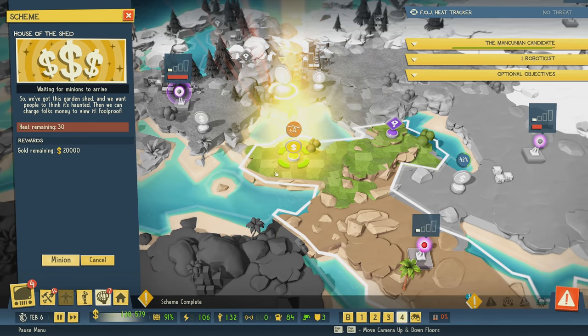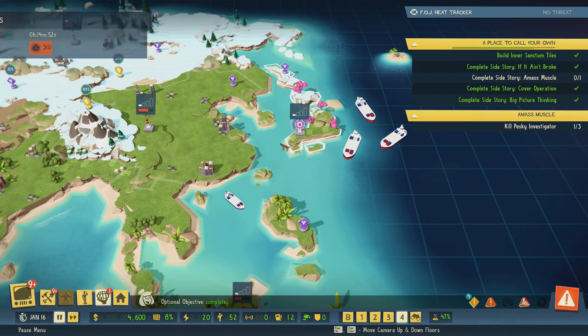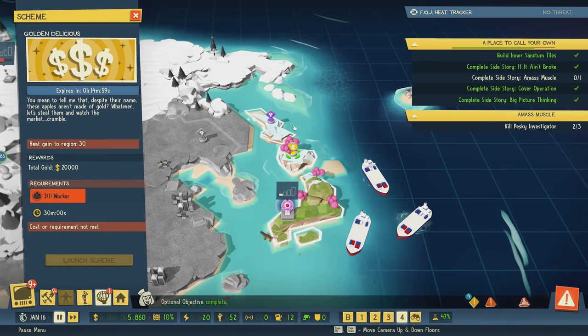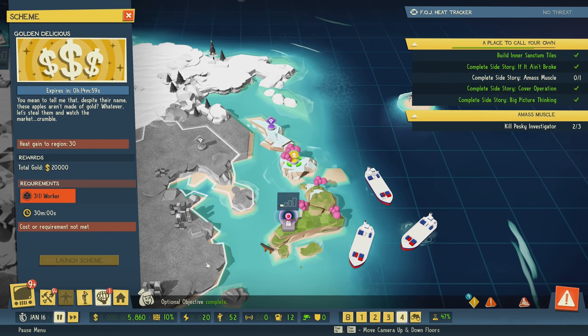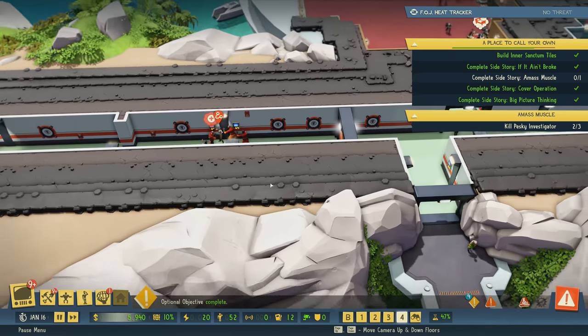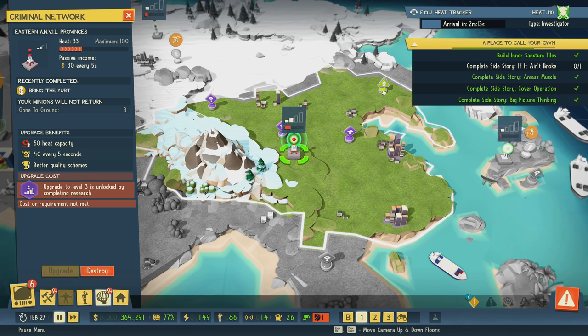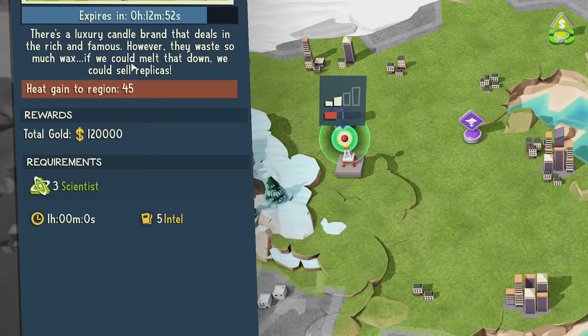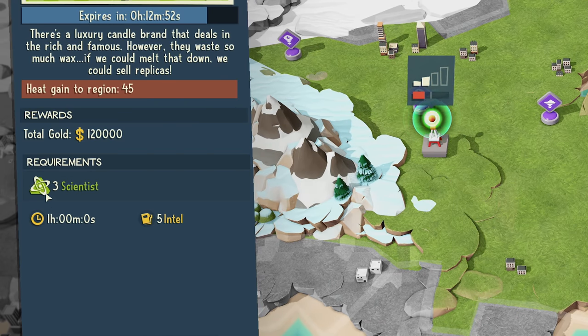So even if you can't quite finish a scheme before a lockdown happens, it could possibly still be worth it — getting a portion of it at least, and then canceling it near the end to lower heat, depending on how much you were able to finish. Later on, as you progress further into the game, you can upgrade your networks and get even better schemes that take different types of resources.